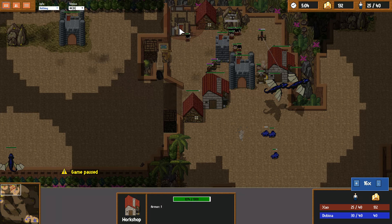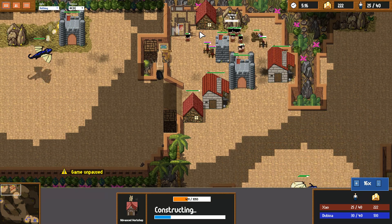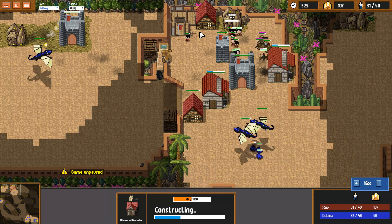So the first one you'll notice — this building, I messed up, I put it right here. I realized it blocked me, I had to cancel it halfway through. So any ballista, super delayed. That's really not what I wanted.